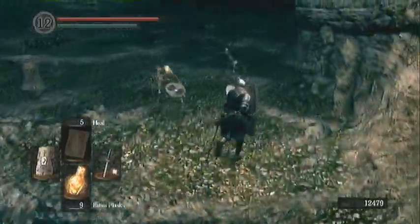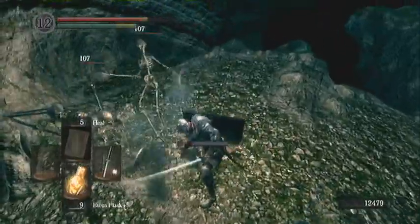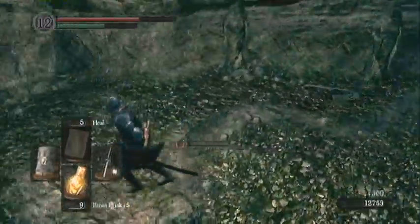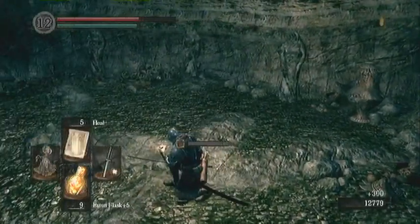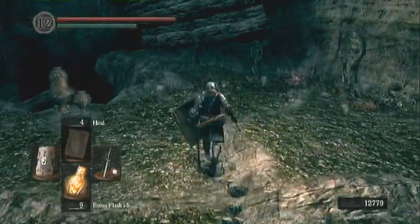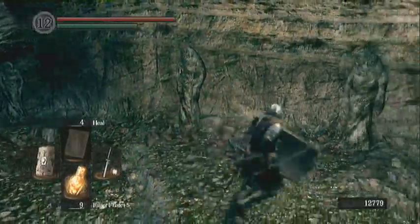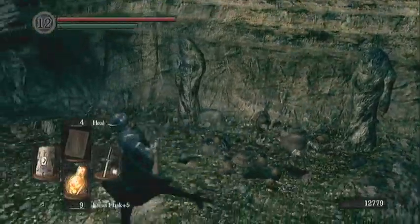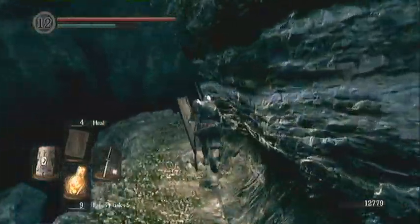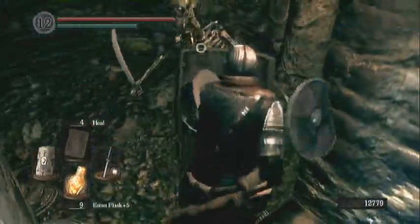Coming on up here, we are backtracking again now. If you took the original way of going through the fog door over the bridge, you will be coming from the other side of whichever way I'm coming from here. There was randomly that skull thingy floating around right there — I'm not very sure if they can explode or see you in there. Anyways, continuing on.